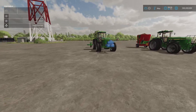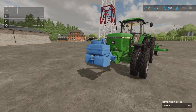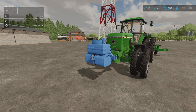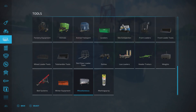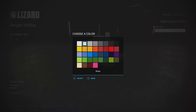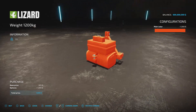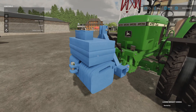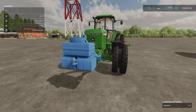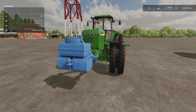Next we've got the Weight by SEVI Modding AM Modding. 1.32 megabytes download, two slots on console. You'll find it under weights. Slot count comes down to one. We can change the main colour to anything on that palette. It's a 1,200 kilo weight — it does what a weight does. Nice and easy.